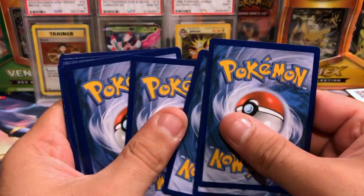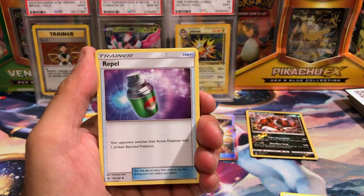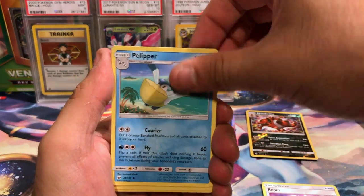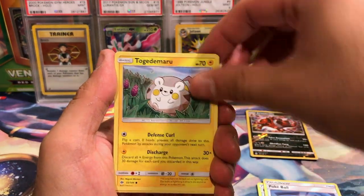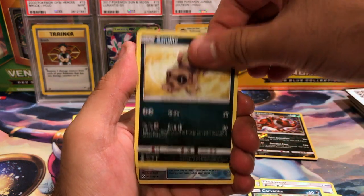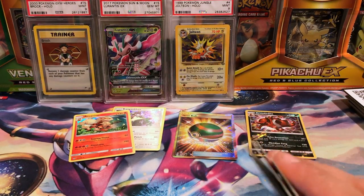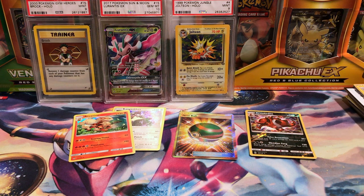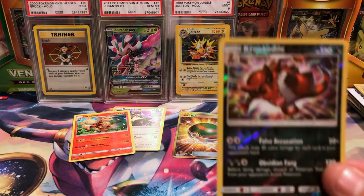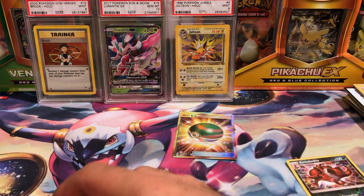All right, this is the last pack. So if that was a Secret Rare in the box, that means this won't be a Secret Rare. We got a Poke Ball, Togedemaru, Carbink, Pikipek, Sandile, Snubbull, Potion, and a Lanturn. Out of these six packs we got two holos and one Secret Rare — that is excellent. We got a Reverse Rare Krokorok, also an Arcanine holo and a Kangaskhan holo.